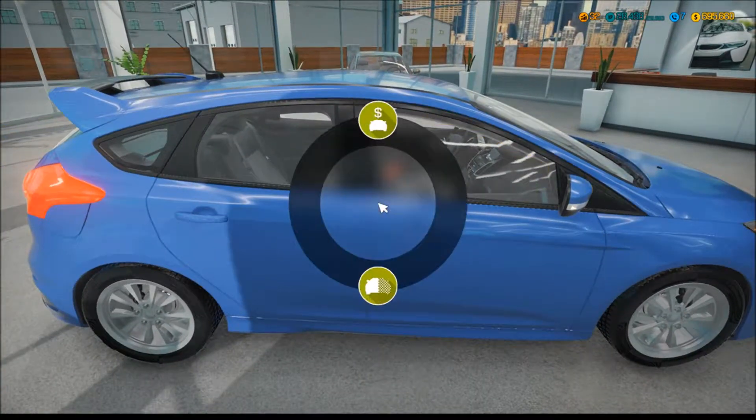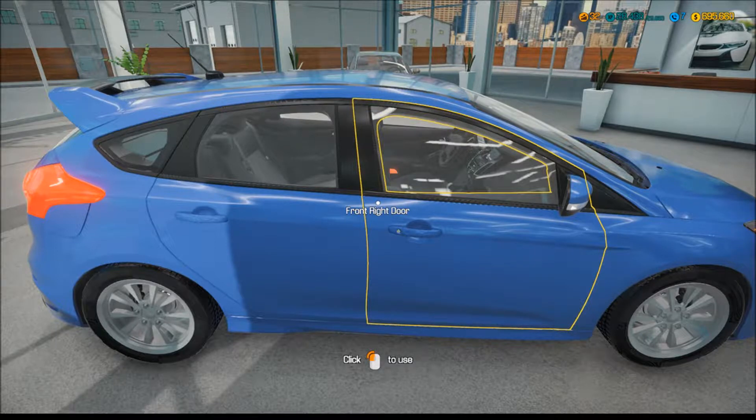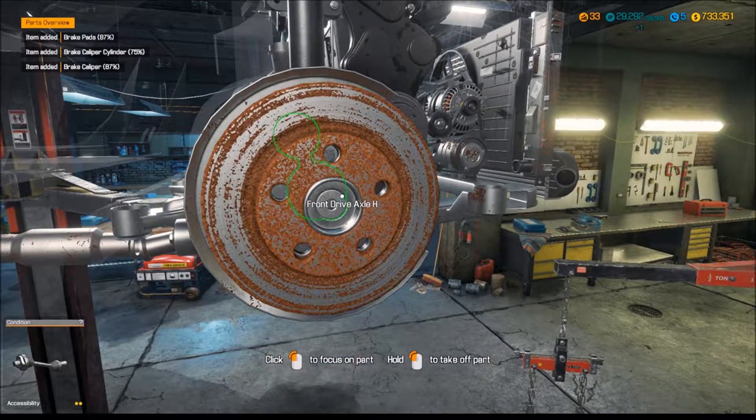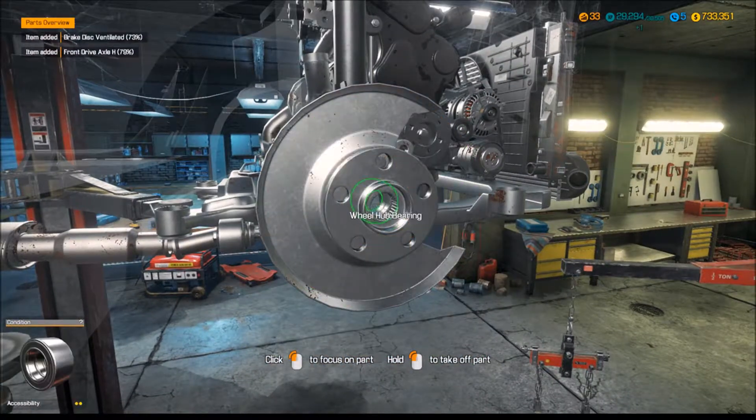Our first stop here will be at the dealership where I was able to find this car pretty easily. It does have a price tag of $142,000 and change, but that's in line with a lot of the cars already in the game. I wasn't able to find it in the junkyard even though I came across a lot of parts for the Focus, and I wasn't able to find it in a barnyard either. But I was able to find it in the auction house, even though the computer did want to raise the value of the car on me.